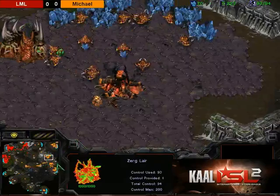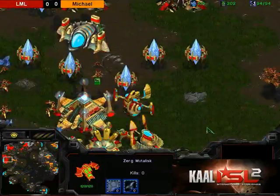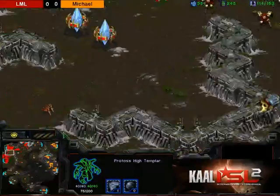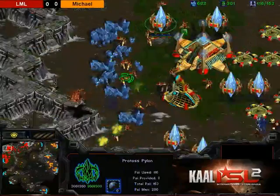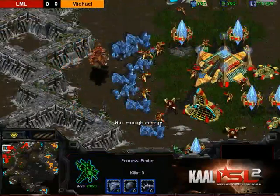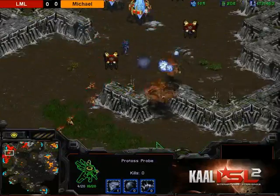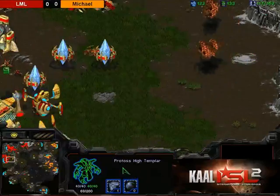Still no signs of hive tech — just mass hydra. Did Michael even get lurkers? He's going in with a lot of mutas. Only one cannon in the main — this could be devastating for LML. He's got a lot of units but they're completely out of position. Pulling all the probes — taking a lot of damage. Storms going down, so close to the probes. Wow, he didn't actually storm any probes, but that is dangerous.